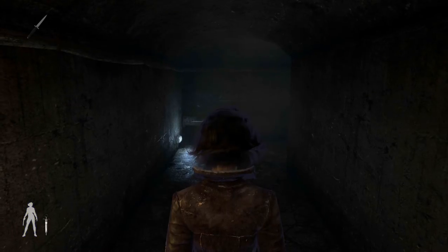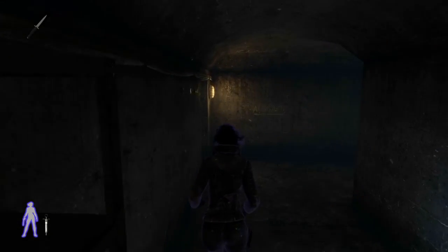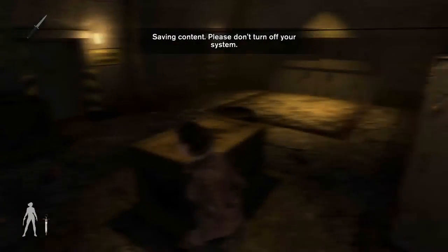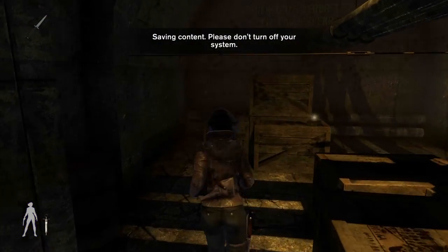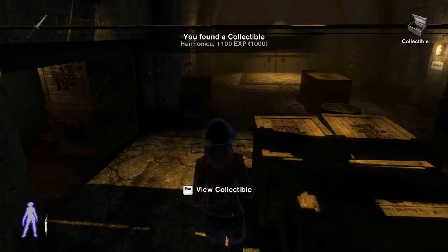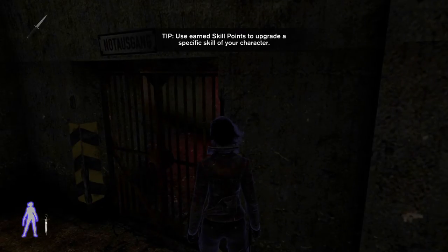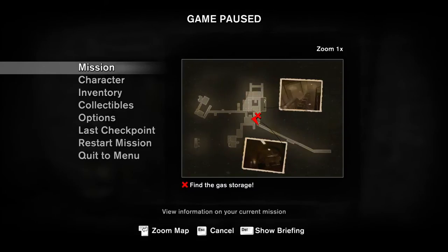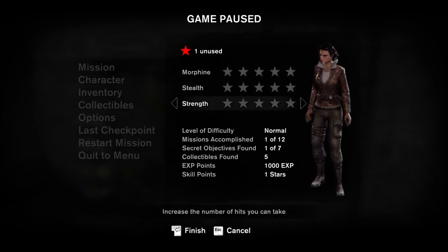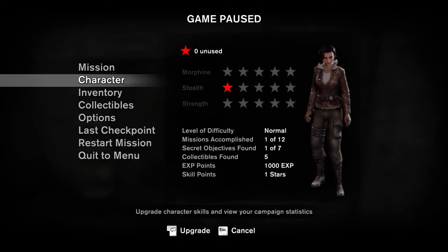I've got a gas mask — let's go. Although I'm out of ammo, that's never any good. A collectible — a harmonica, how did I miss that? I can use a skill now! Increase number of hits I can take, increase speed of sneaking. I'll do that — increase speed of sneaking. That's very helpful.